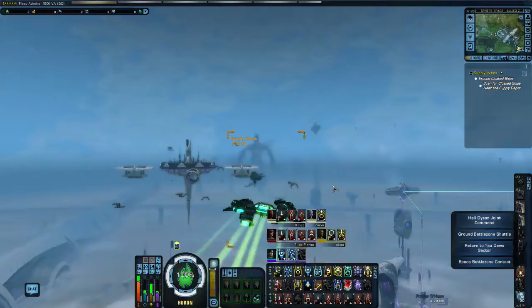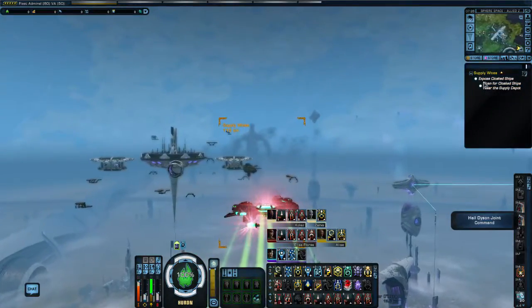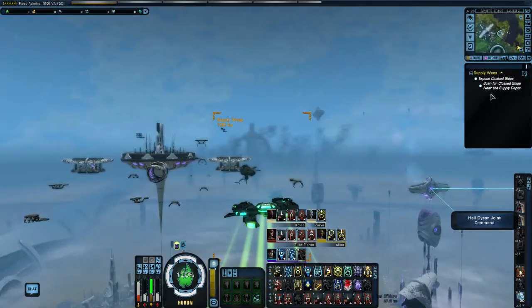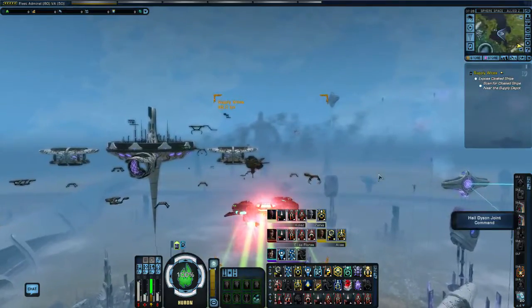Let's kick into full impulse and head to the start point. What we have to do is expose cloaked ships — scan for cloaked ships near the supply depot. Pretty easy, nothing too difficult about it really.